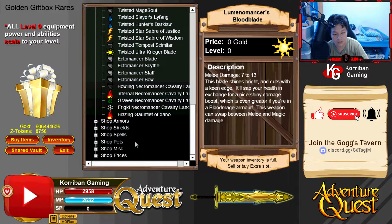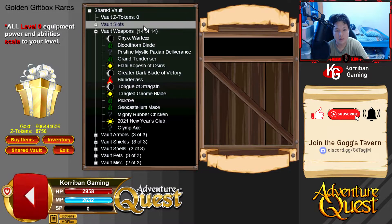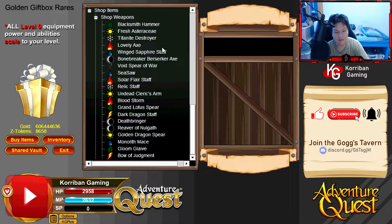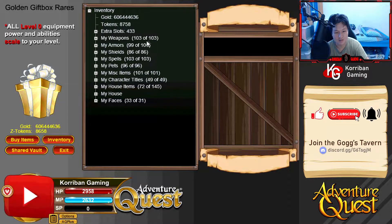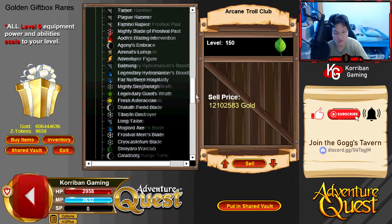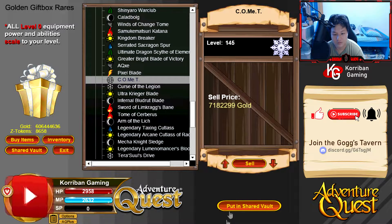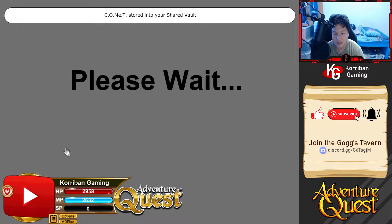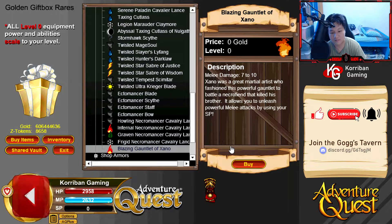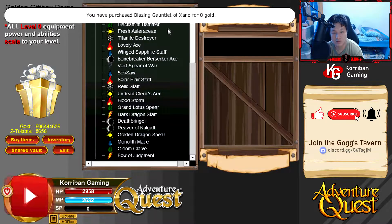First of all I'm going to pick up the - oh, weapon inventory is full. Let's chuck something in the Shed Vault. Slots aren't half off by the way - I wonder why, they should definitely make slots half off in my opinion. Let me just chuck a random weapon in there that we don't use. So the Blazing Gauntlet of Sano is basically a clone of the Gauntlet of Sano, a fire clone. We'll go ahead and pick this up - it's a very, very strong skill, that's why I wanted to get it.